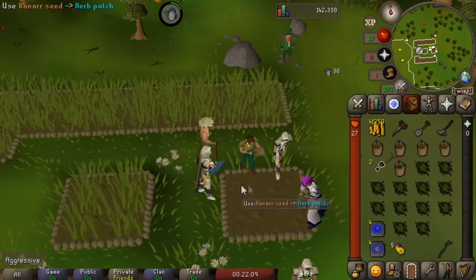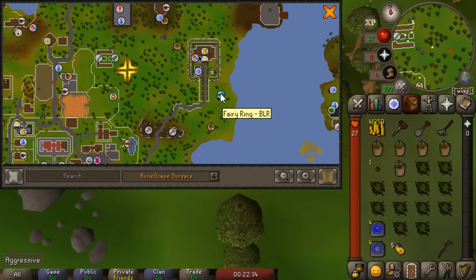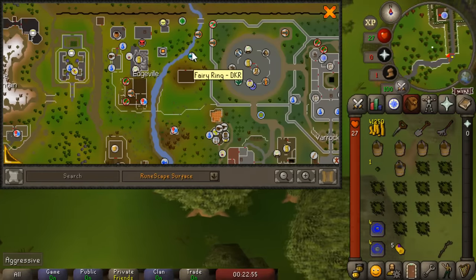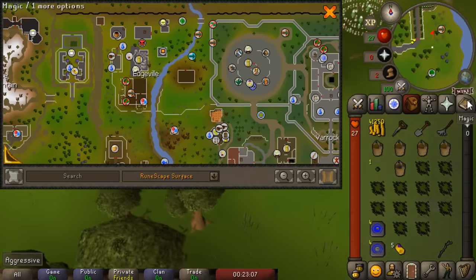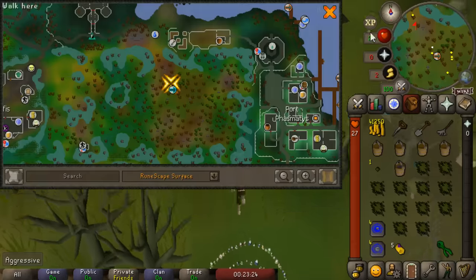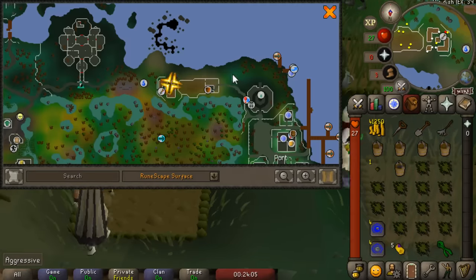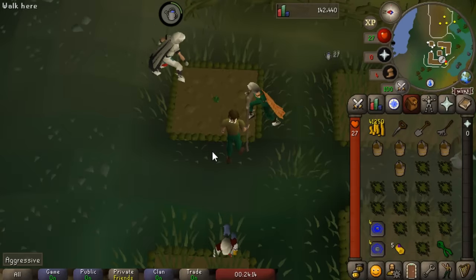Put down Ultra Compost and plant the Ranar seed - now just one patch left. For the last patch in Port Phasmatys, the easiest way to get there is with the Fairy Ring code ALQ. Use the teleport to your POH and go over to the Fairy Ring near the Legends' Guild. If you are already in Edgeville I'd recommend doing Port Phasmatys first, because you can run right to the Fairy Ring, do your herb run, and then teleport to the other locations. Right click the Fairy Ring, configure it to ALQ, and that'll teleport you to the northeast of Canifis. Run a little to the north - another good option is the Ectophial. Plant your last seed and that is it - that's how you do a basic five patch herb run.